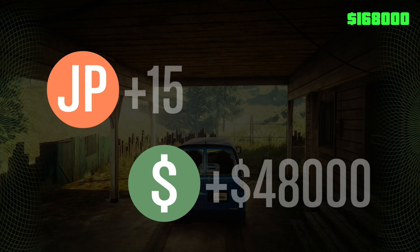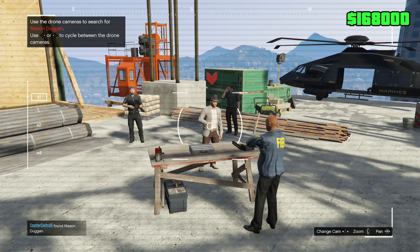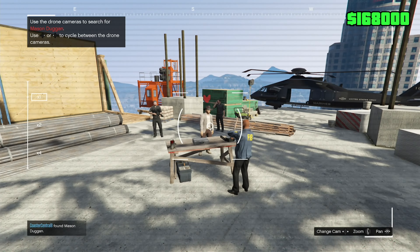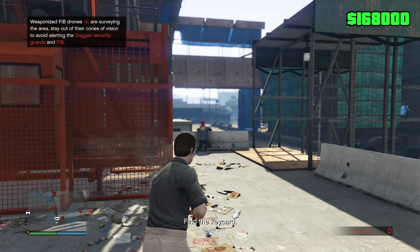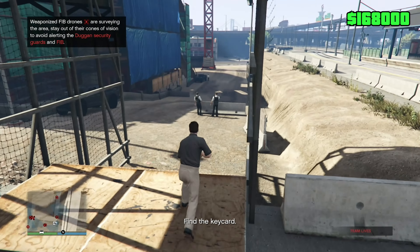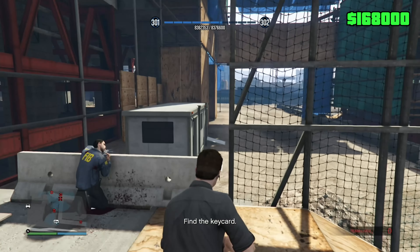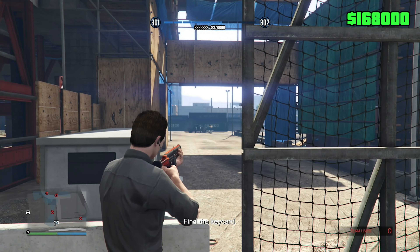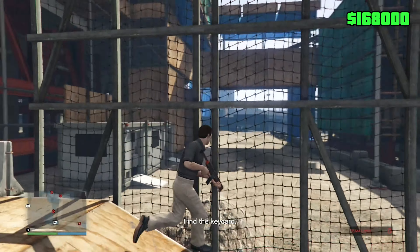Here we go, we're doing Operation Paper Trail. There's Mason Duggan — there's his briefcase. We're gonna have to go up there stealthily. I go get that guy — pretty quick and easy, pew pew. There's a drone flying that I somehow hit.